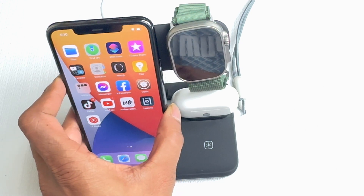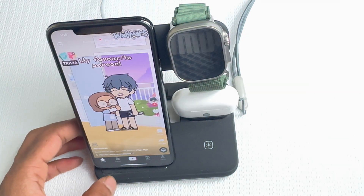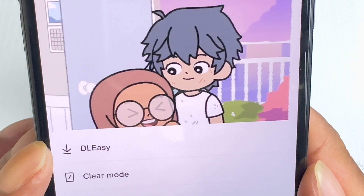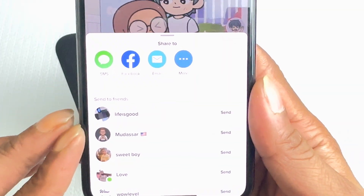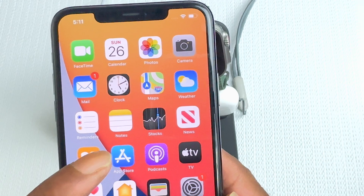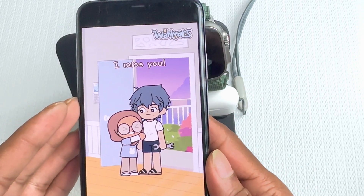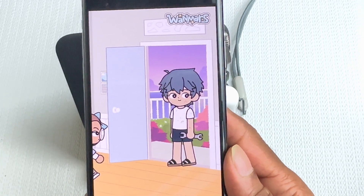I'll turn the volume down to avoid copyright issues. Open the TikTok app and find a video you want to download. 3D touch anywhere on the video and you'll see the option 'DL Easy' — click on that. It will download immediately. You can then share it with friends or family, or go to your library where you'll find the video saved with no watermark — a clean download saved to your library.